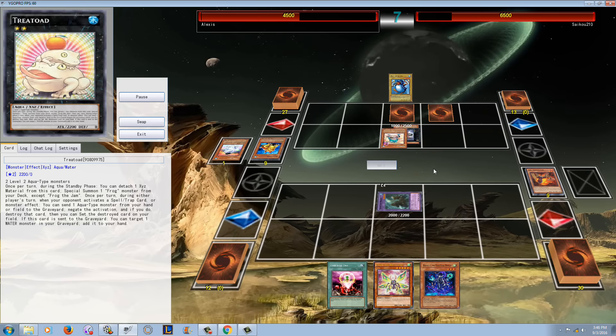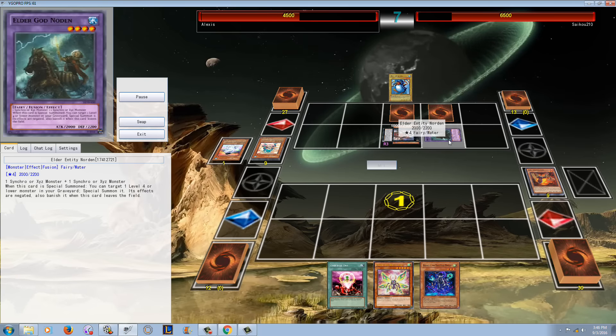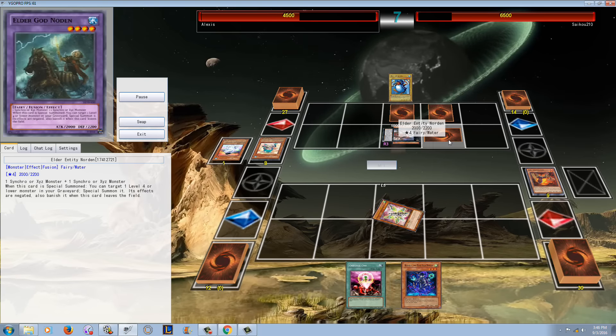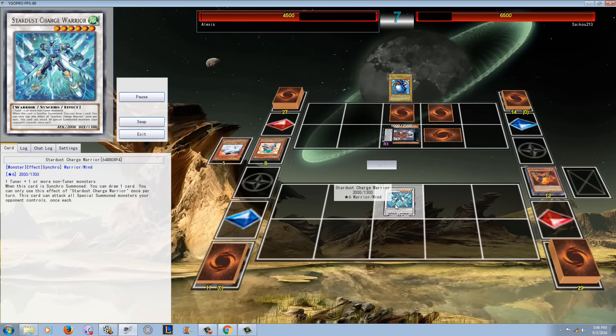He goes for Norton off Instant Fusion, but that's not going to happen — he just negates the Norton effect and now takes the Norton. He puts Treat Toad back in the extra. I don't think I would have done that; I think I would have taken a monster, to be honest. But he goes into Charge Warrior.